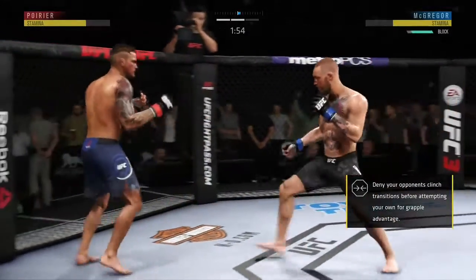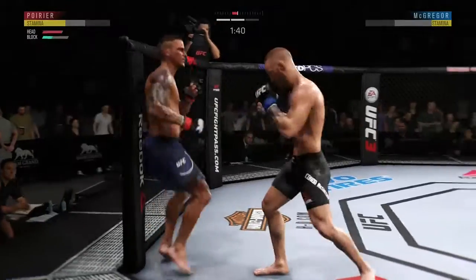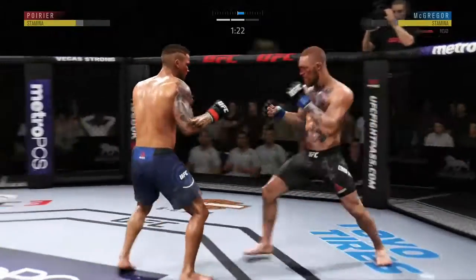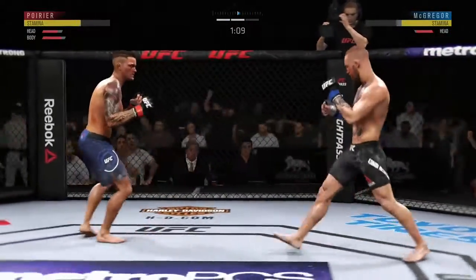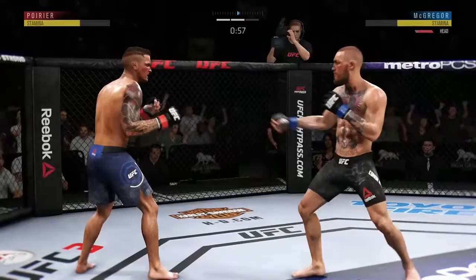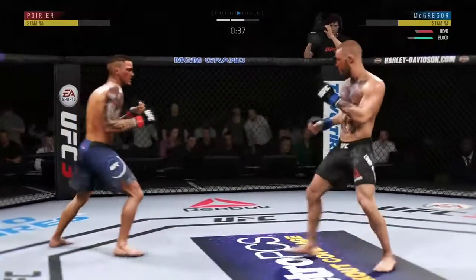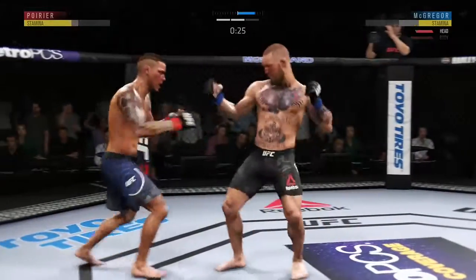Well, some have gotten through, but this shot is blocked. Overhand left — swing and a miss. Able to avoid the punch there. Nice slip by McGregor. The right hand just misses. This could be it — very nice. Conor McGregor with some body shots. These body strikes are really starting to add up. McGregor's head kick is blocked, so no damage inflicted there. He landed that one. That lead left hand has been a weapon for him all night.